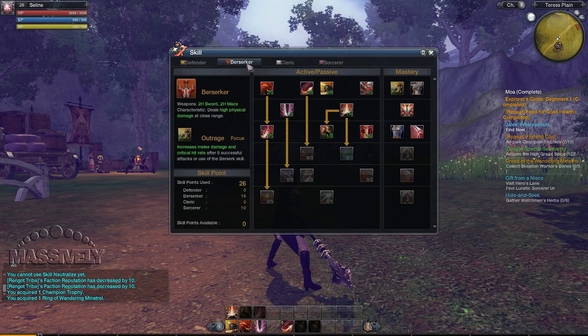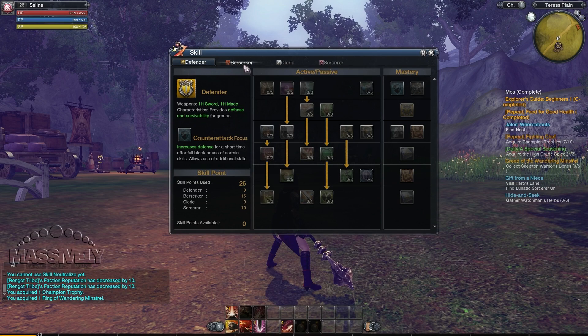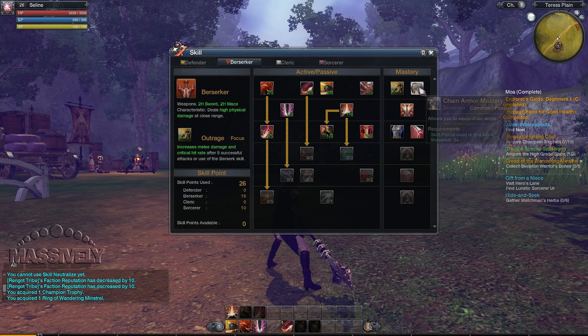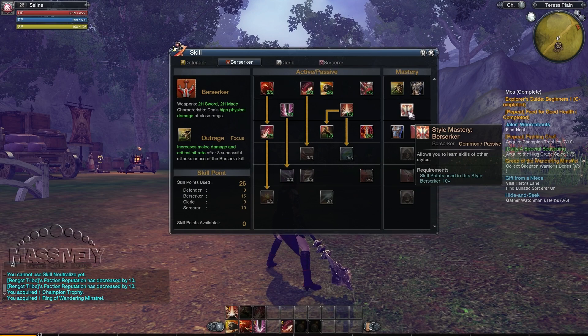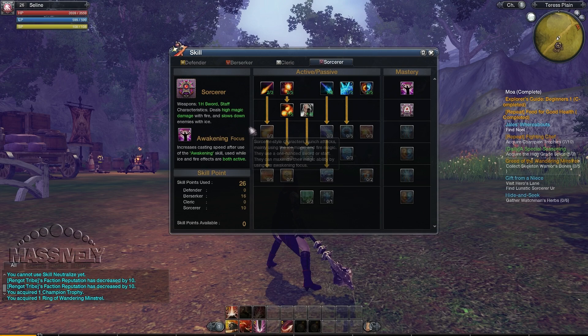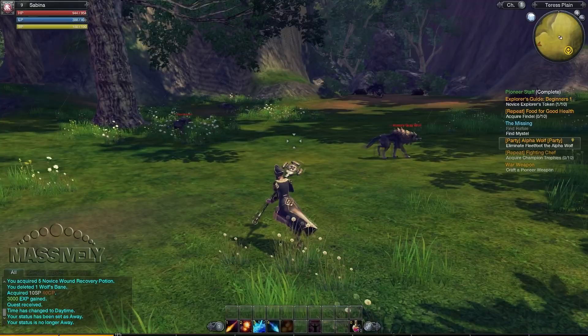Next, let me show you how the skill system works. This looks like a standard talent tree — I'm in the Berserker section and you put points here as you gain levels and go down the tree. But what isn't standard is that I'm not limited to just the Berserker tree. I can actually go into the different trees and spend points — I actually have some points in Sorcerer. As you spend points, you unlock masteries for free, and when you get to the second tier of any style, you can actually learn skills from other styles. So I've picked up some Sorcerer skills and can mix and match. However, you can't use skills from other styles unless you have the appropriate weapons equipped — for example, I cannot use Sorcerer skills when I have a two-handed sword equipped.